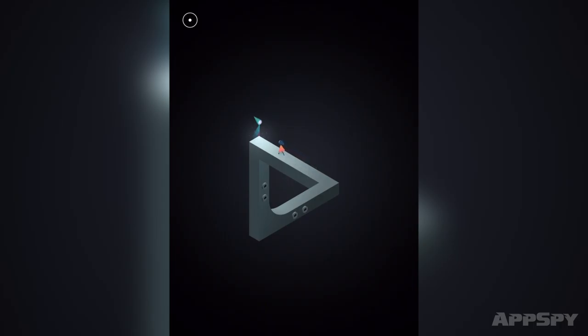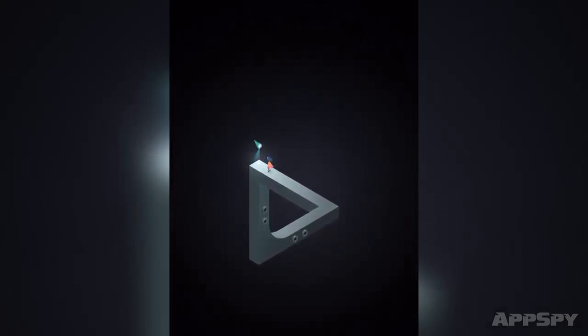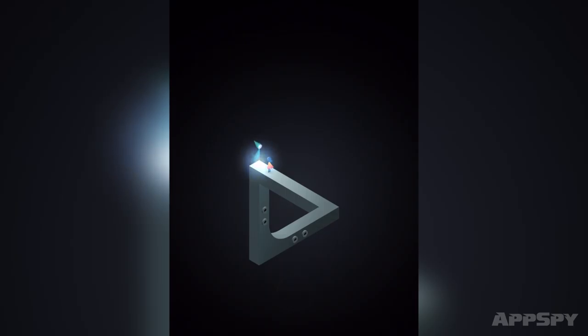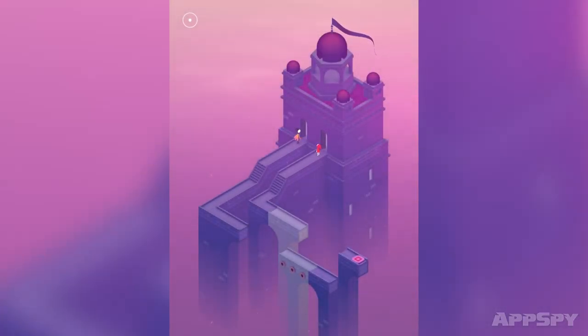Let's speak to the spirits and see what they say. 'It is easy to be nervous when she grows so quickly. Often, the challenges we face do not require the strength to hold on, but the strength to let go.' I wonder if one of the game designers had a child between Monument Valley 1 and 2. Look at the mist sitting around the bottom of the battlements.